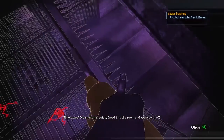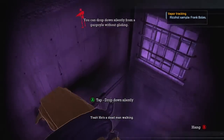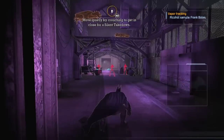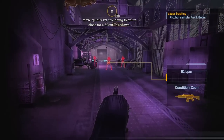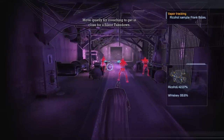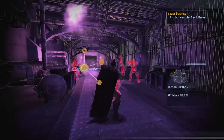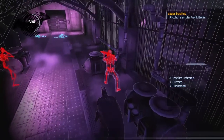'He sticks his pointy head into the room and we blow it off.' Some amount of me is really tempted. You can see the heartbeat on some of them. Wait — move quietly, crouch. Crouching to do a takedown — I can do it. I don't know if this is actually necessary, but I like the idea of doing it.